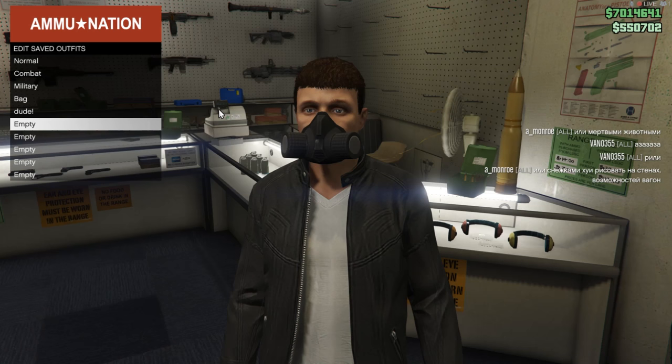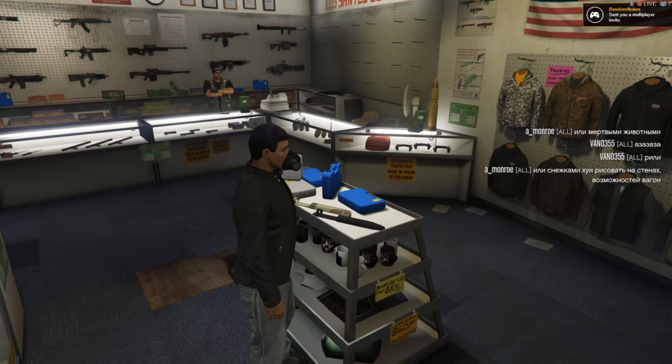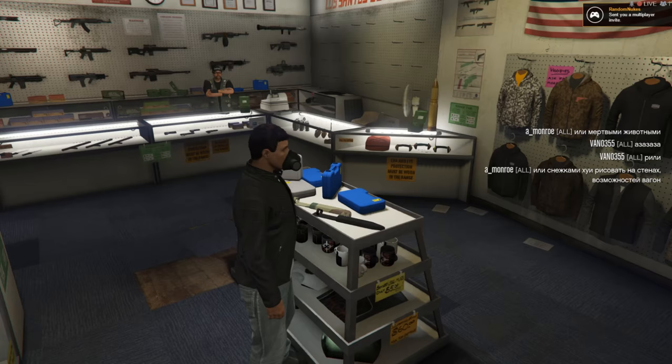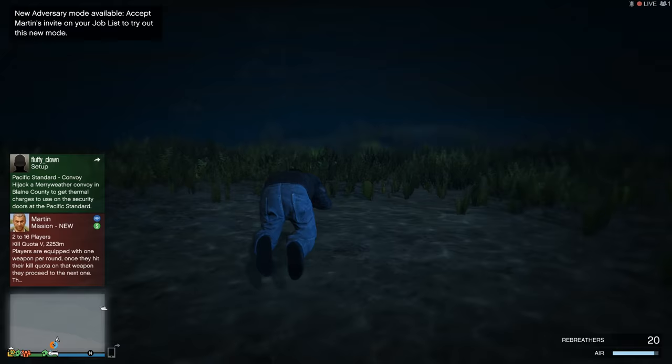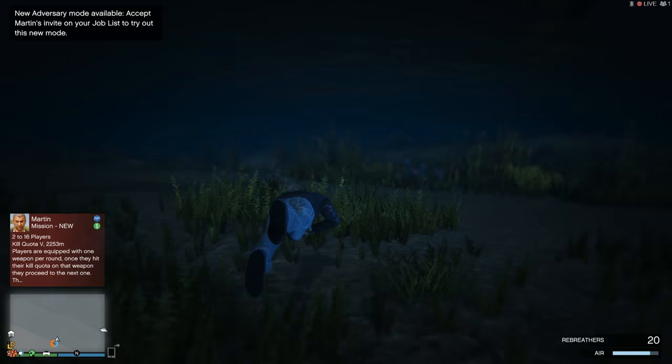Once you've saved your rebreather as part of an outfit, you can once again equip a rebreather by forcing it onto your outfit via the outfits menu. This will also work with the night vision goggles — just repeat the steps and you can now equip the night vision goggles again. Hopefully this guide helped you out with the confusion over this whole rebreather glitch.